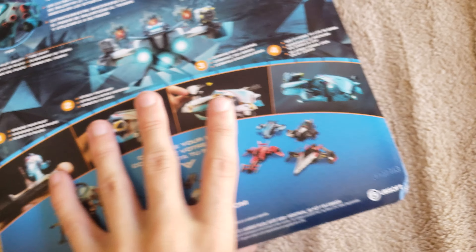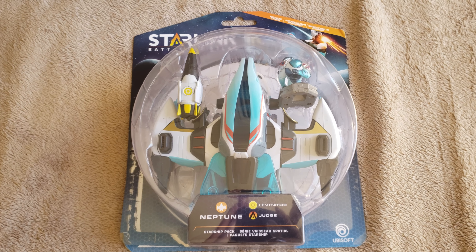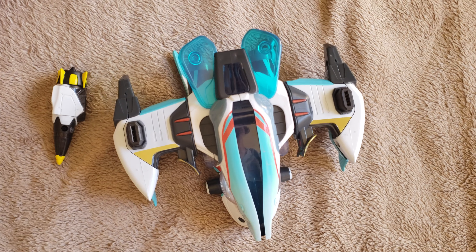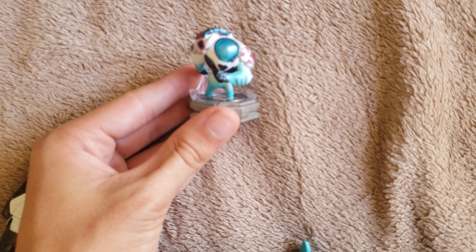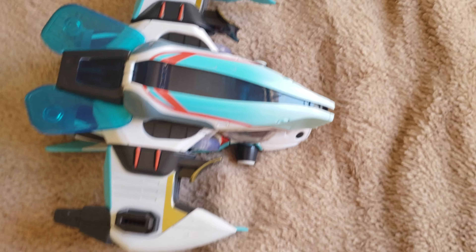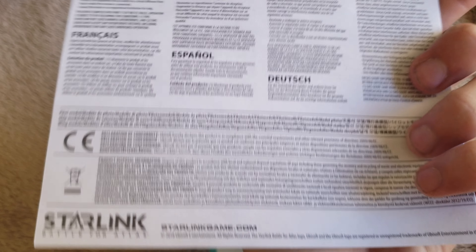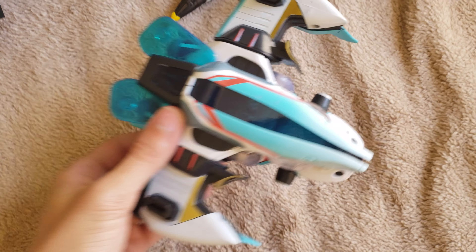It's basically all the same info as on the back of the main box. Opening this up — good thing I had my scissors, because there were little zip ties keeping everything in. This is the character Judge, this is the Levitator weapon, and this is the Neptune ship. You also get one of these connector pieces, which looks like literally the same thing as the one in the base game.